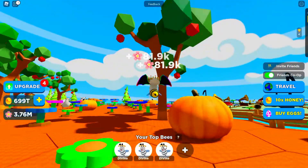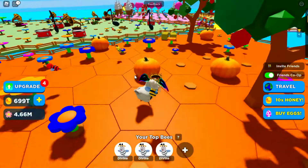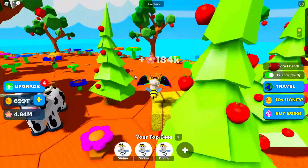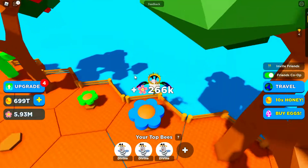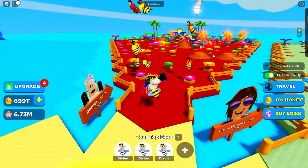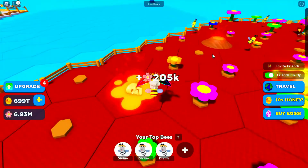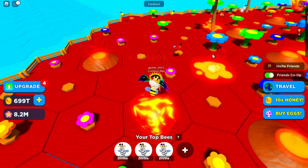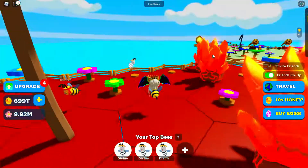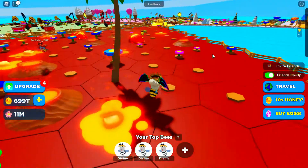World Fourteen is Farm Life. Look at the apple trees, pumpkins, haystacks, more pumpkins, chickens, and a cow! More apple trees with different designs, and the flowers look great. Next is World Fifteen — Volcanic Alley! I love this one — it's so bright and colorful. Red volcanoes, bones, lava, lava rocks, volcano rocks, more bones, and even palm trees.